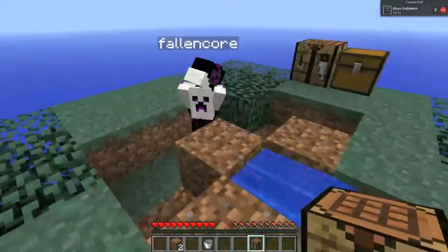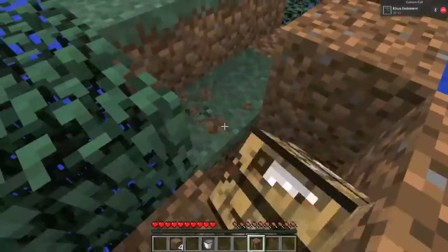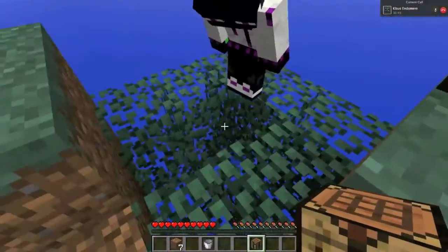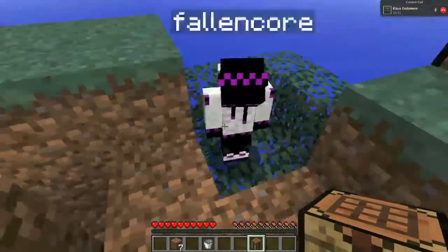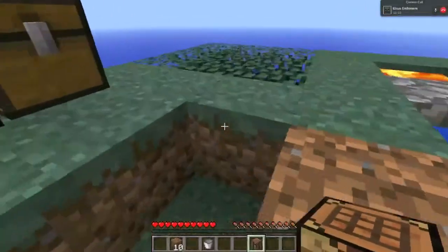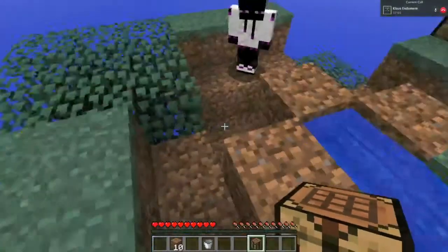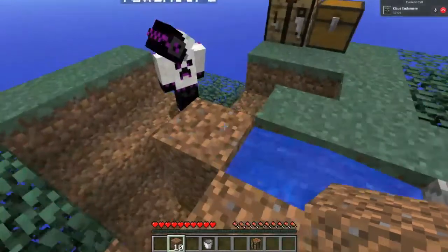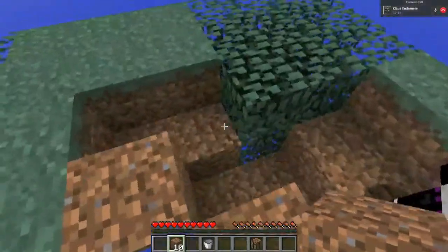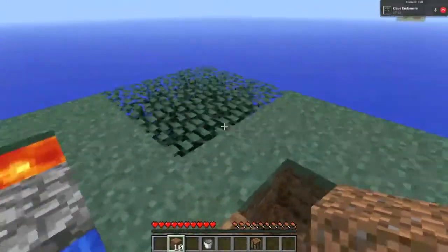We're getting off to a great start. Do these leaves drop saplings by any chance? Normal leaves will drop saplings when broken or when they decay, and these are no different. They are player-placed, so they won't decay, but they still will drop saplings when broken. Shall we leave the bottom layer? They won't decay anyway, so we might use it to incorporate into our platform, or build underneath it and collect any saplings that drop.